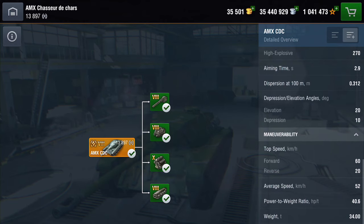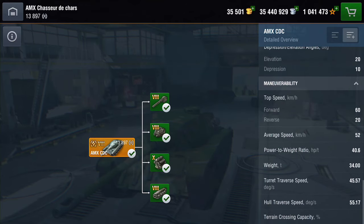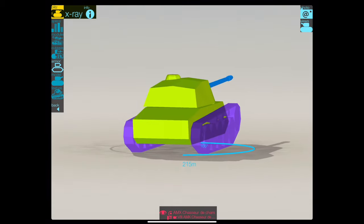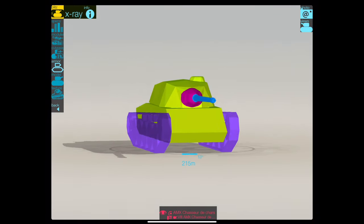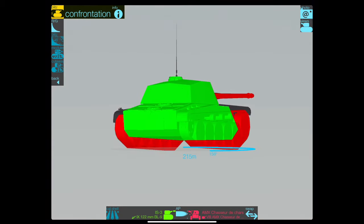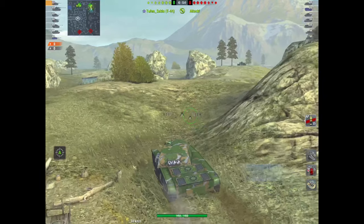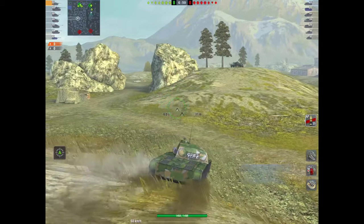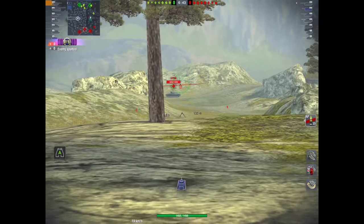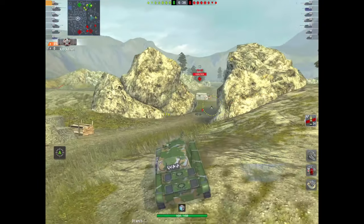Speed going forward you're going to get 60, reverse 20, giving an average speed of 52. Travel speed is not bad - this is a good tank. Now let's look at the armor. There is no armor on this thing. The reason it's so fast is because it has zero armor, and you need to understand that. Against an IS-3 it's a big green blob. The thing about this tank is mobility, mobility, and a super accurate gun. It's basically the Leopard 1 of tier 8. It's a fantastic but tricky tank to play. Gun depression of 10 degrees is spectacular and it's got a super accurate zoom gun.